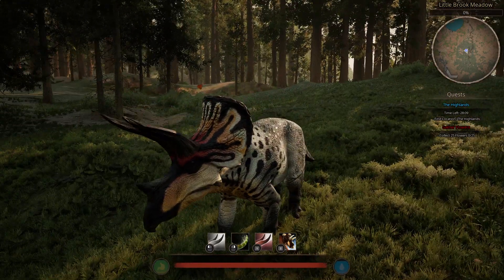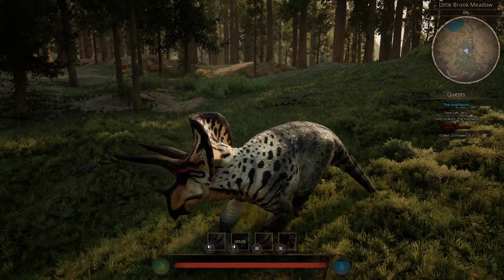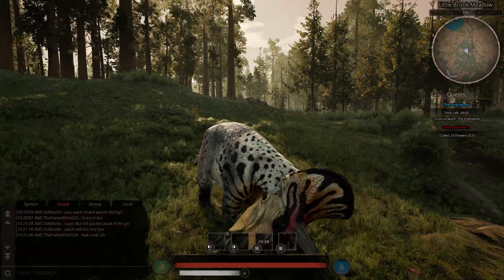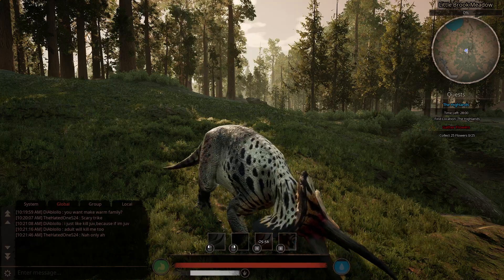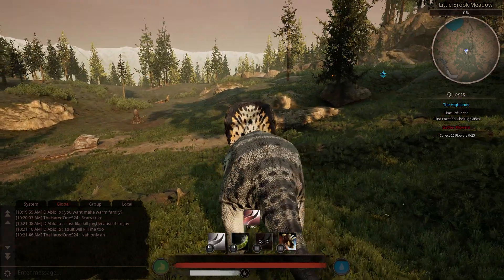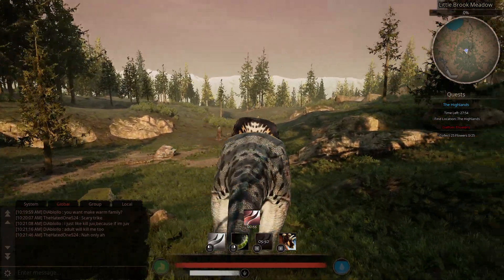Of course, I run the Headbutt and a Tail Whip. On my 1, I have Sharpen Horns, which is an ability that uses stamina but does give you an attack increase for 1 minute. And then we have the Charge.